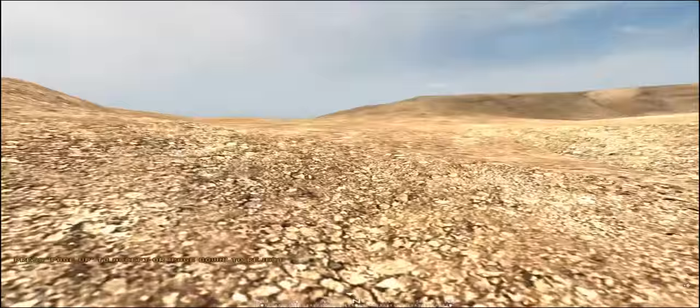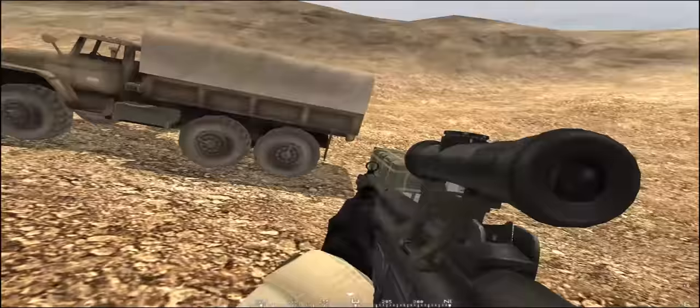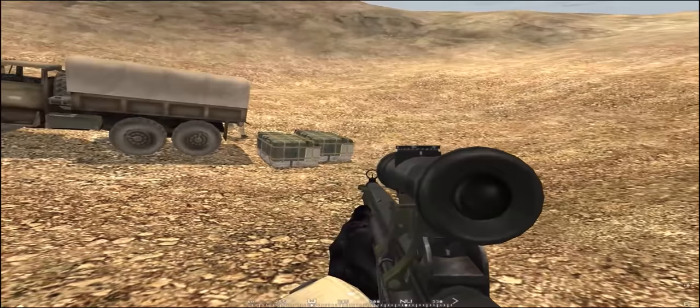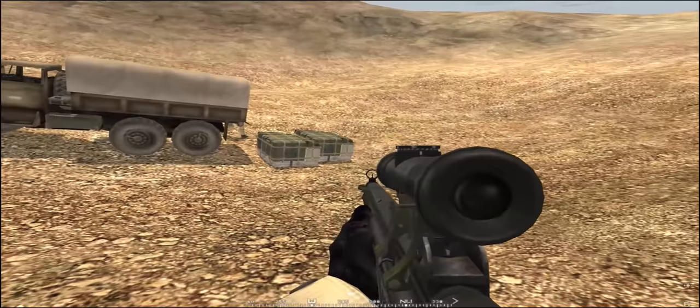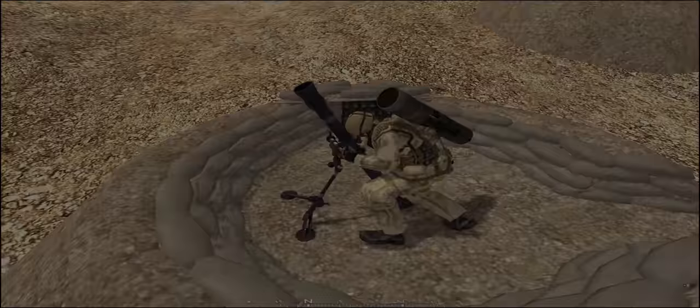This is an example of a good mortar fire base, and you can see we have Red sitting up there. To build the FOB you need to have two crates to build both the FOB and the mortars, and that's the same for any other emplacements you want to place. So what we're going to do is fast forward.